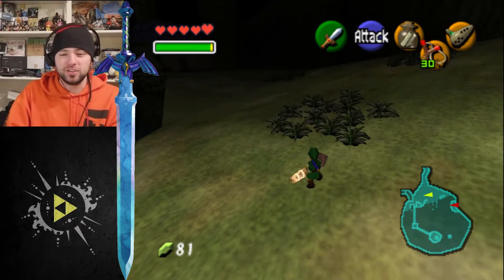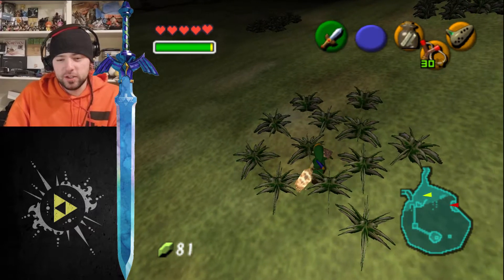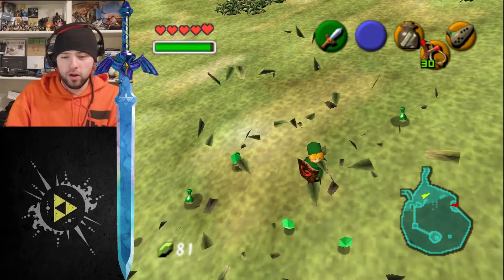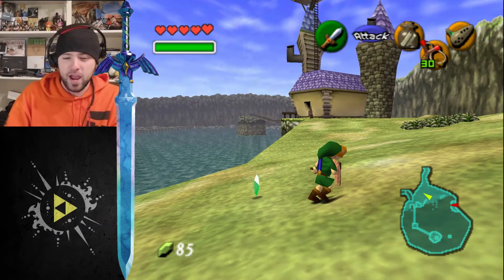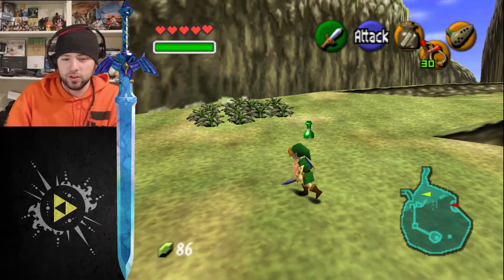I love the way that goes into darkness. I'm going to kill all of you weeds. That's how you make quick money and magic — mana, whatever. I don't know what they call it in this game, I think they called it magic.